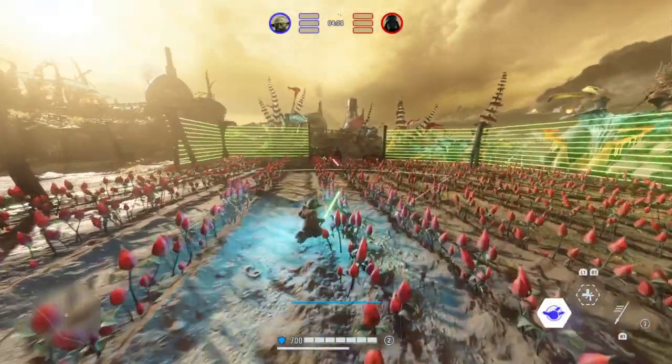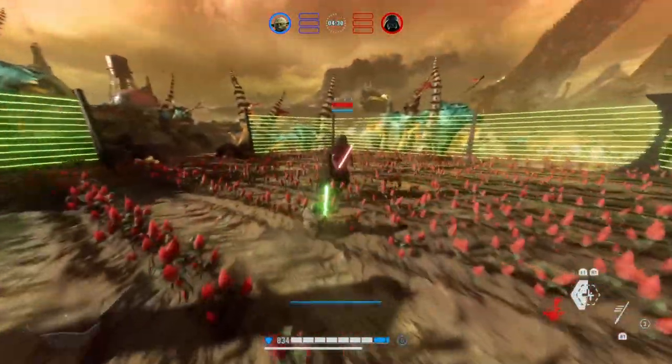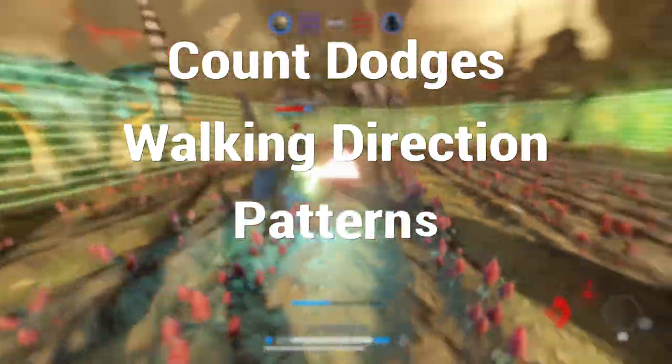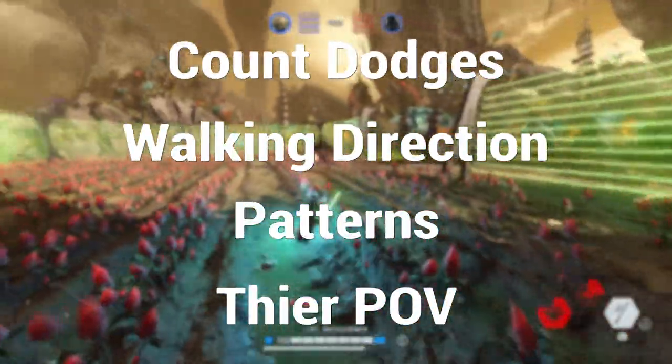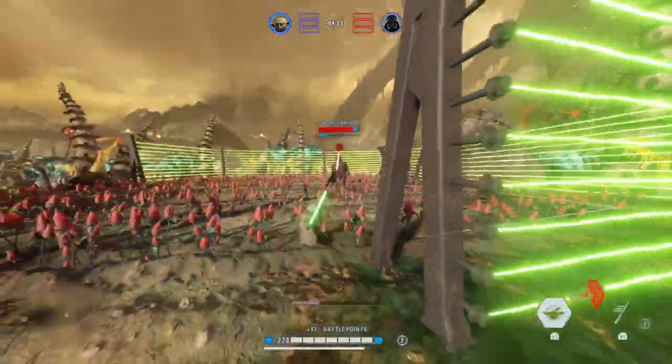So how do you learn the prediction? We'll start by looking at the 4 primary ways you can predict your enemy's movement to find out where and when they're going to dodge. Those ways are: to count their dodges, to look at their walking direction, to find repeatable patterns in their movement, and to think of their point of view. If you can master all 4 of these aspects, you'll find an easy time predicting where your enemy's going — and then it's just a matter of punishing.